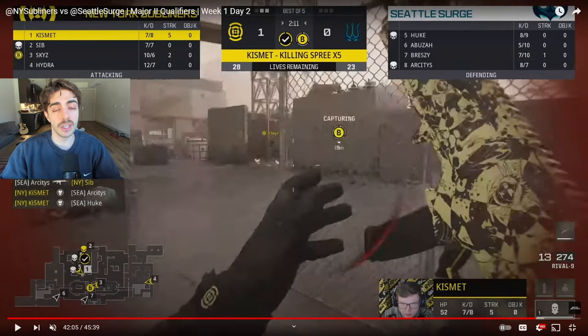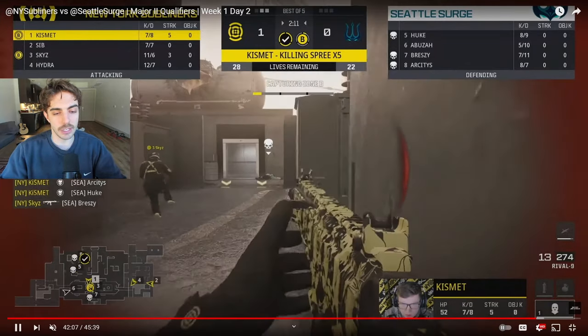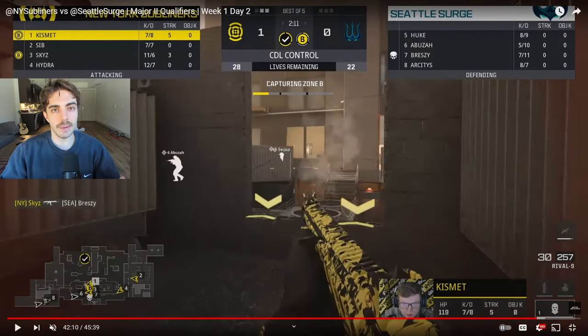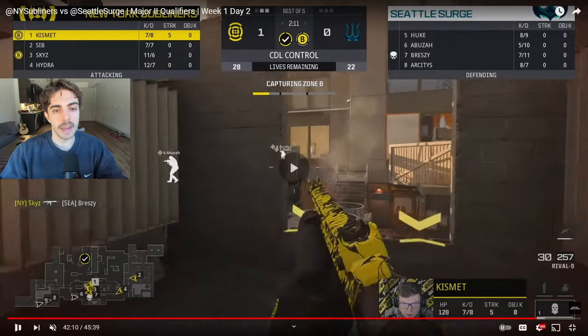New York transitions toward the B side. Kismet was still capping toward the A point, gets the cap, and gets two free kills on people trying to reinforce and clear A side — because even after the point is capped, Seattle still needs to clear that side of the map. Kismet punishes them for it and gets two kills. With New York heading toward the B street side and double stacking after getting three down, the enemy is coming off spawn and they can instantly start stacking the point to run up the tick bar.